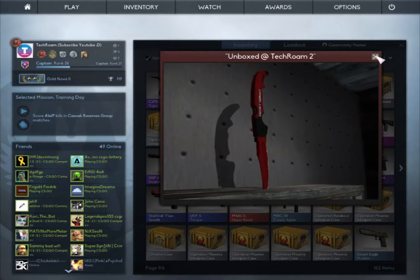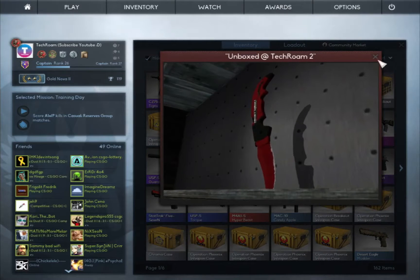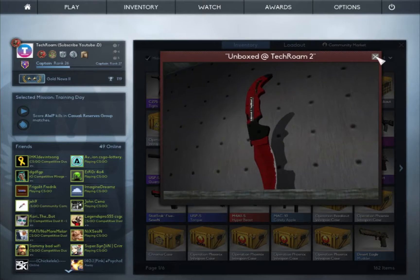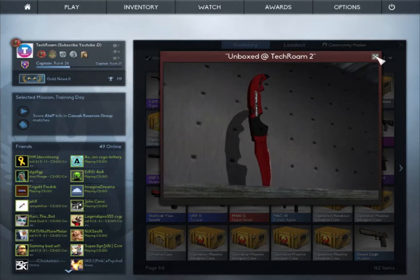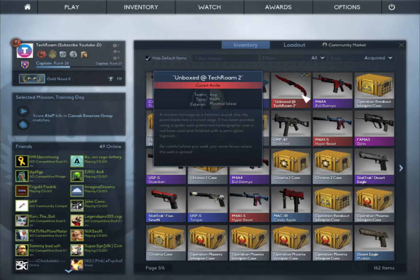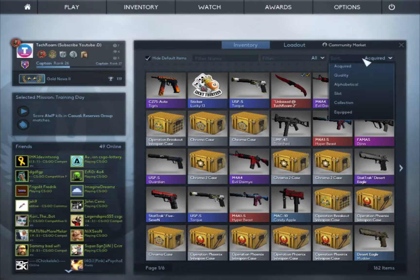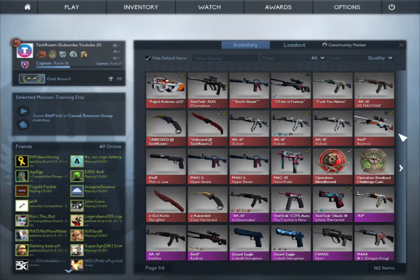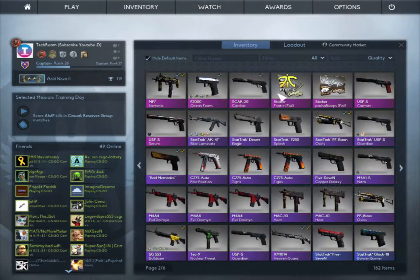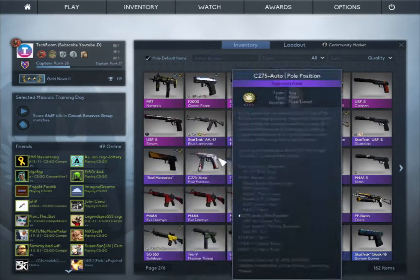Hey guys, TechRoom here. So I just unboxed a knife with you guys in a previous video — you've probably seen it already — but this is my Crimson Web Foul Shot in Minimal Wear, one of the first actually unboxed in the whole of CS:GO. Very nice knife. I felt like I should do some trade-up contracts, but I'm not gonna do pinks — they're a bit risky. I'm gonna do some purplish stuff instead.